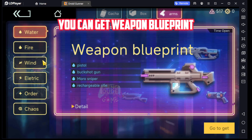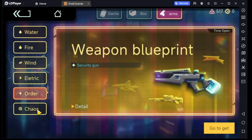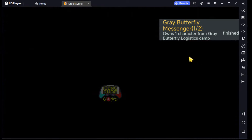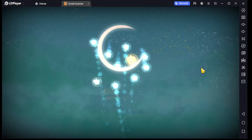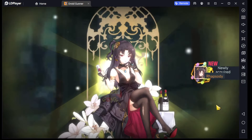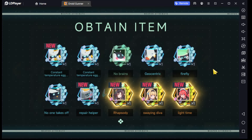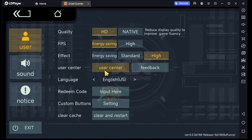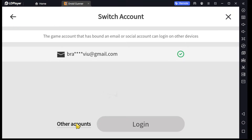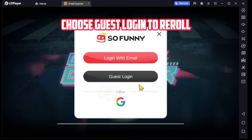You can get a weapon blueprint. Wow, triple! For reroll, go to the user center. Find your email if you want, or choose guest login to reroll.